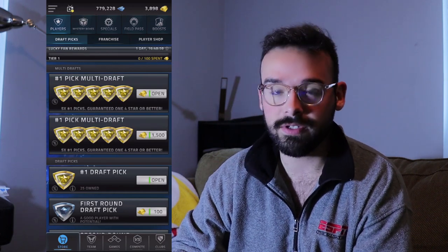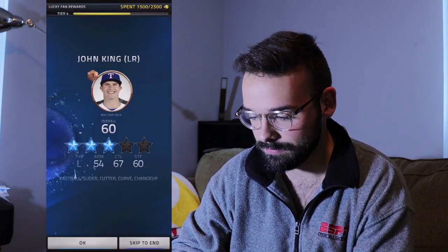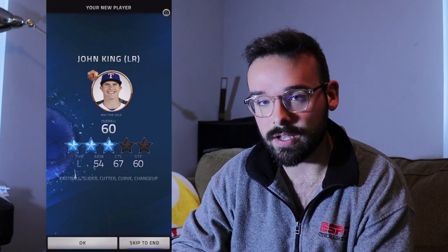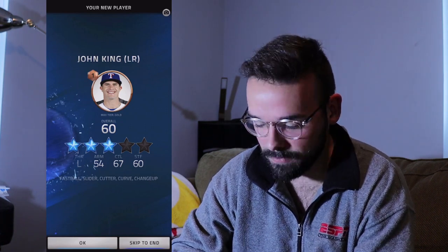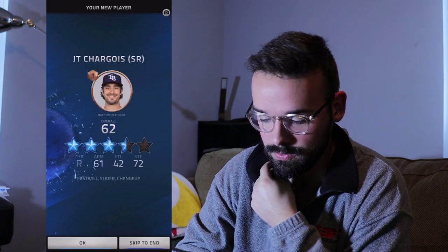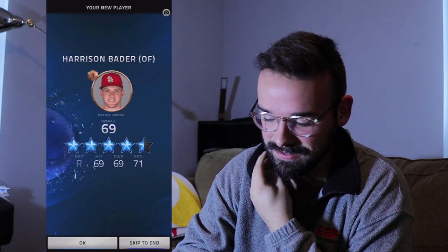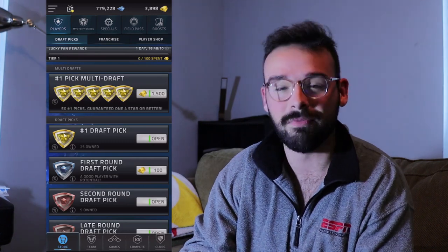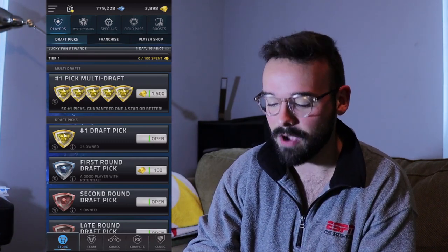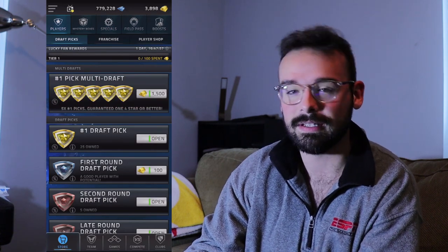So let's pull open this number one pick multi-draft. It looks like we get five packs, and there's going to be at least one four-star player. Hopefully it's a pitcher if that's all we get. Oh shoot — it said I spent 1,500 gold. I think I just spent 1,500 gold. Well, let's open the pack and see. Three-star, nothing doing. Three-and-a-half, nothing doing. Three-and-a-half. Brad Miller's a four-star. Harrison Bader. Okay no — whew, oh my gosh, that scared me. I would never, ever, ever have paid 1,500 gold for that pack. It didn't even give me the reward. That little notification scared me. I was like, I did not want to spend 1,500 gold on that pack because you can always get stuff like that.